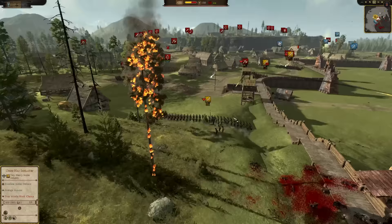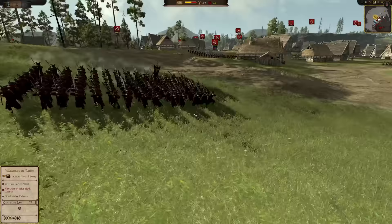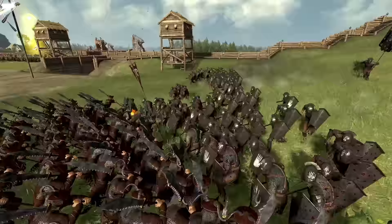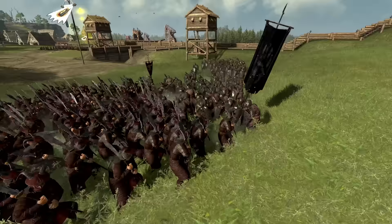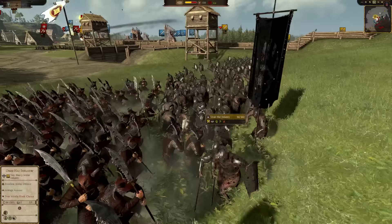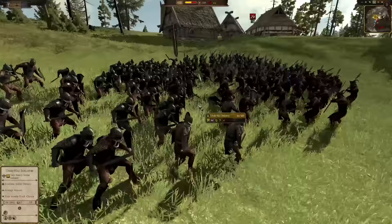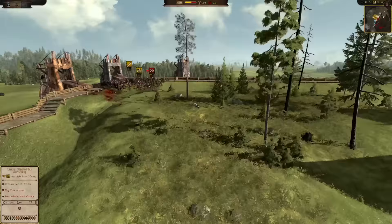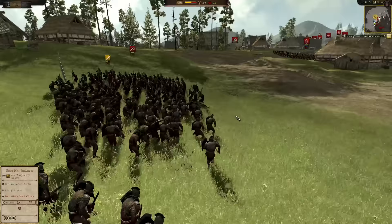But the Uruk-hai have decided to turn — oh, this is risky. This is not going to be good. They're out in the open. They can easily get charged by these guys, which is exactly what's going to happen. It sucks. Isengard was in a pickle, between a rock and a hard place. Either stay there and try to overwhelm this unit while getting shot to bits, or turn and face a new unit.